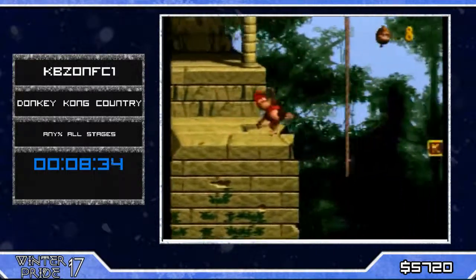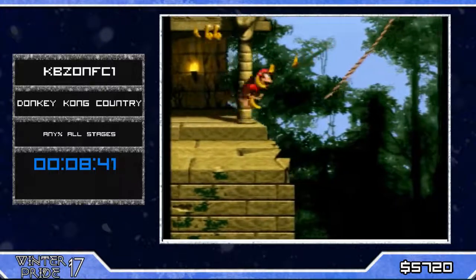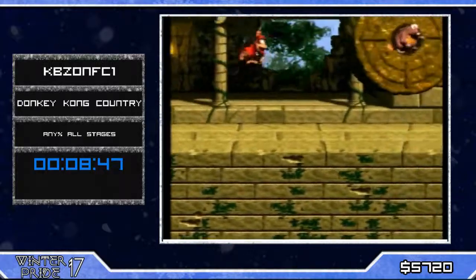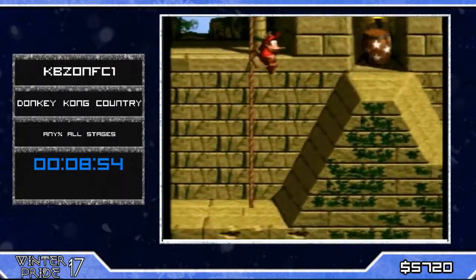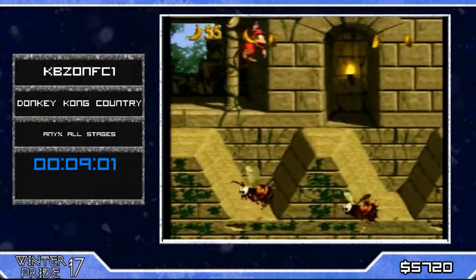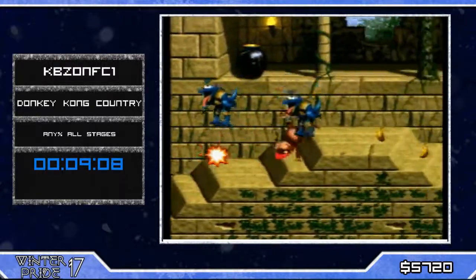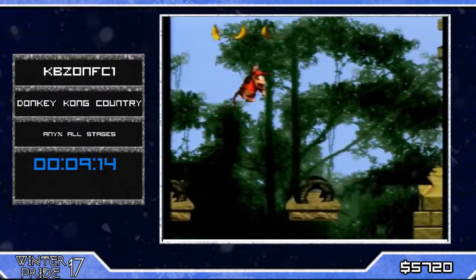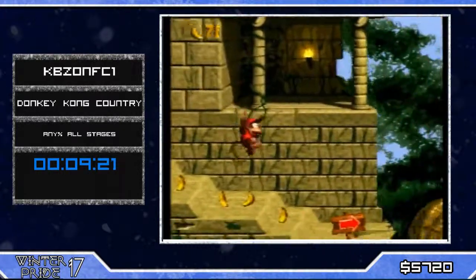This level and Milestone are the only two levels that use the super jump in a speedrun — you could do it on six other levels, but it's not faster. Now KBZ going into Temple Tempest, where you're gonna see really nice rolls. Look at that gap he was just able to clear by rolling — otherwise you'd need to go through the ropes. You need to roll through the first guys, release Y, tap it again as soon as you're hitting the third one, and you make enough speed to clear the gap.